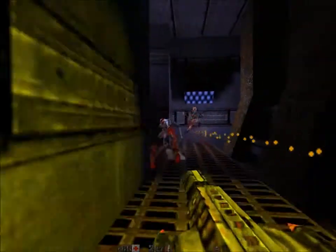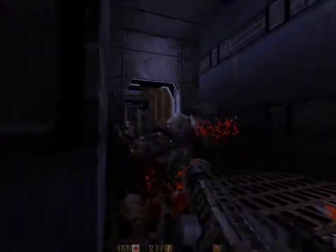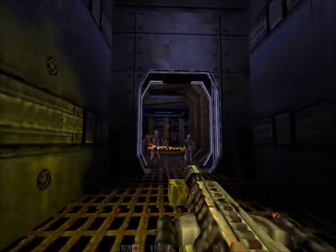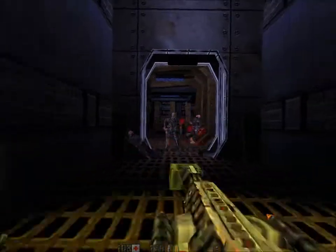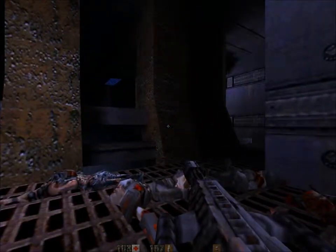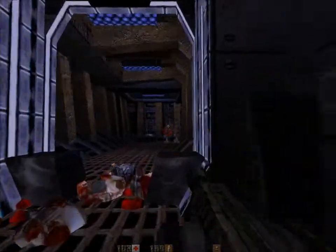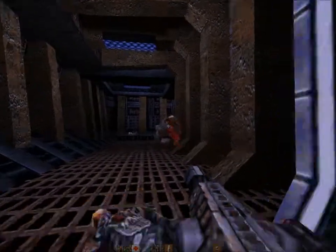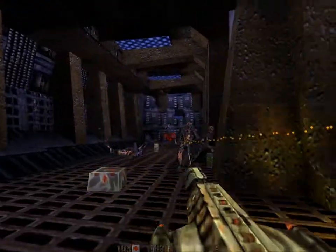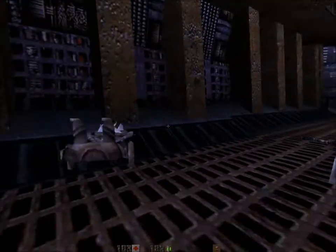I think these guys are supposed to be called Callistons, because they live on the moon Callisto. But yeah this is just mindless shooting - give us more level interactivity. I mean it looks quite nice, some of it does anyway. The textures are a bit bland. Oh there's an enemy - can't let him live. I think I'll switch to the other gun.